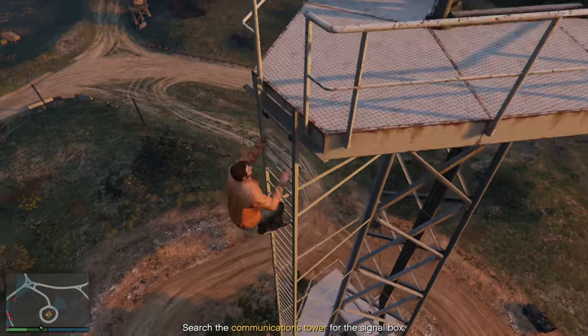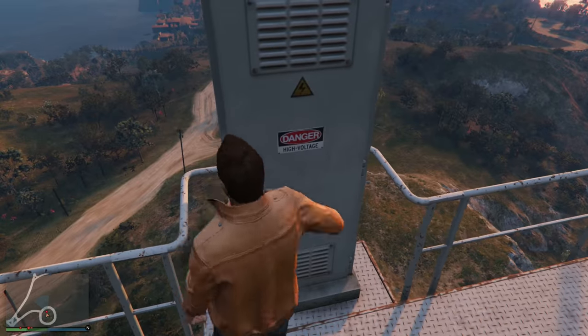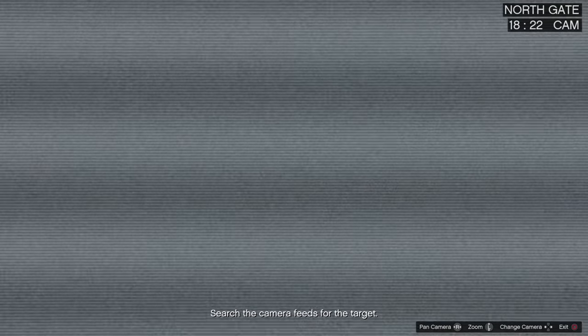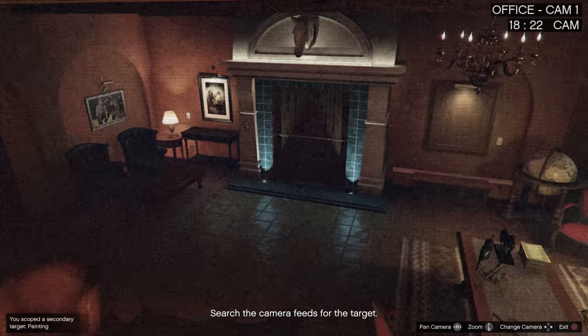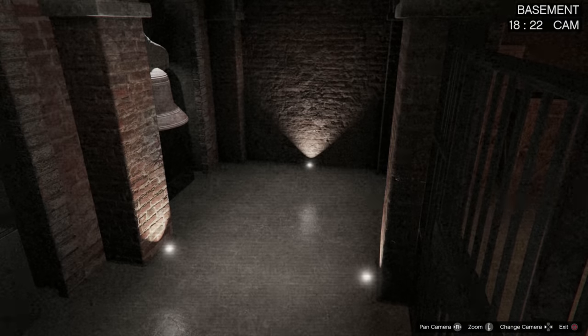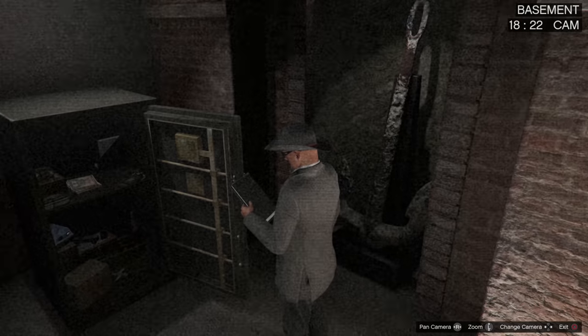Once you get to the communications tower, find the signal box and hack it so you can see the cameras inside the mansion. The fastest way to look through the cameras is going right instead of left — going left shows mostly the outside of the mansion, but going right shows more of the inside. If you're doing it solo, you won't be able to steal secondary targets inside anyway. When you get to the office, locate any paintings, because you'll want to steal those. I found one painting, which means I only need one other secondary target. Once you've spotted the vault contents — in this case bearer bonds — back straight out of the communications tower.